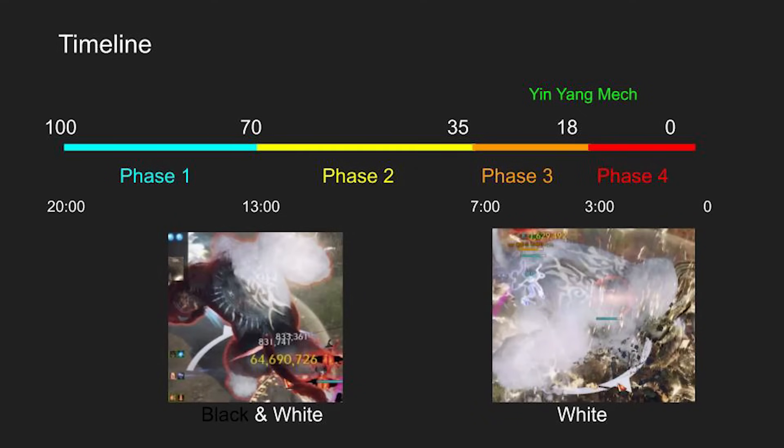Let's briefly go over the timeline of the fight. Around 70% boss HP, there's a phase change and a few more patterns are added in phase 2. There's another phase change around 35% boss HP and the Monkey turns all white. White Monkey has different patterns and you can basically think of it as a completely different boss. There's a white mech at 18% boss HP and a few patterns are changed after the mech.